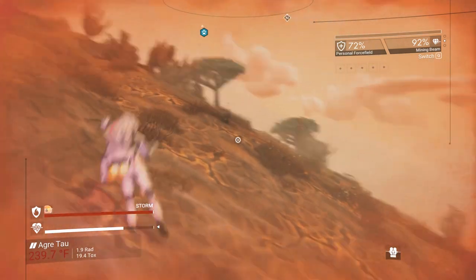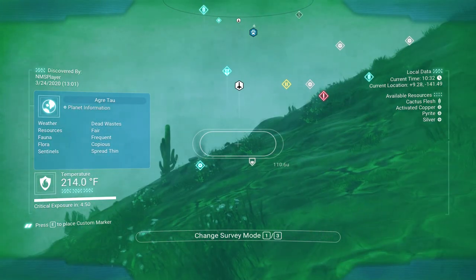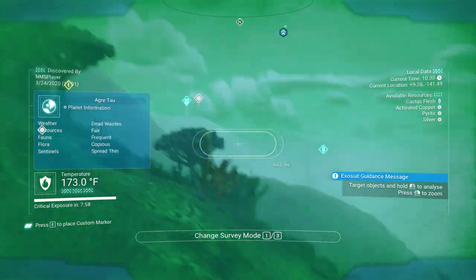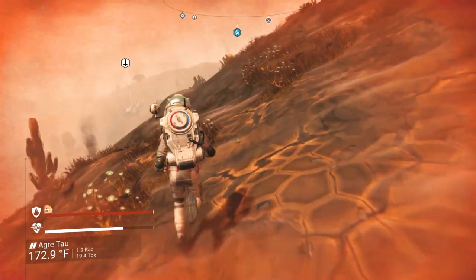I need an extreme planet. And since we have two on this save with bases on them, I'll probably just jump over there. Ha! I thought I saw a knowledge stone right there.